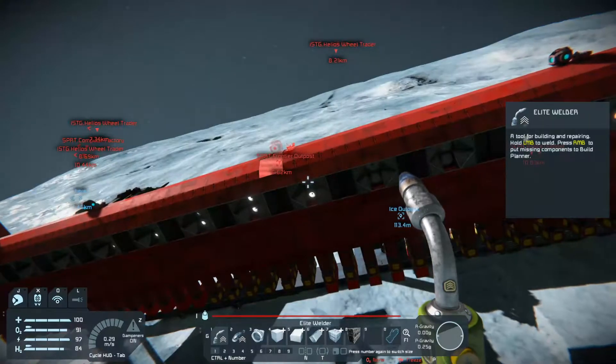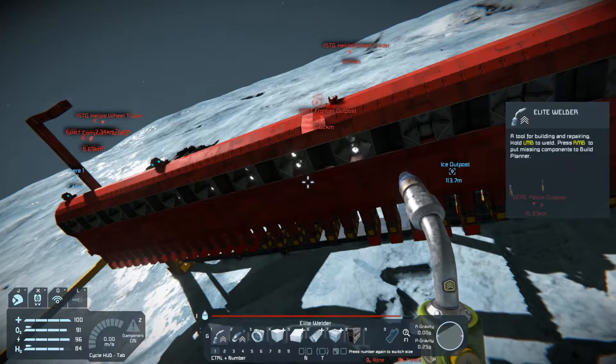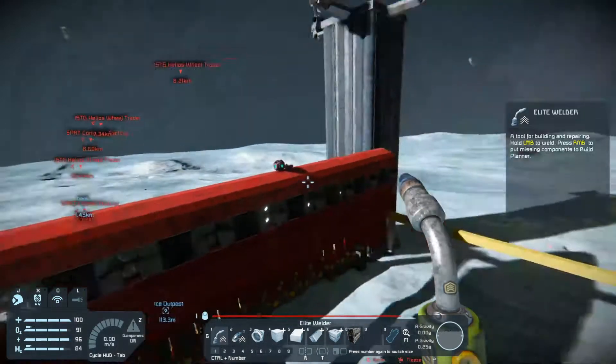If I want another one, I just blueprint this and stack it right on the end. So I will be blueprinting the whole entire thing - that's going to be a thing.